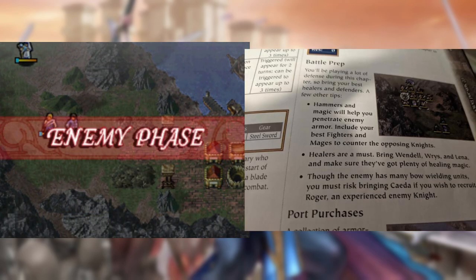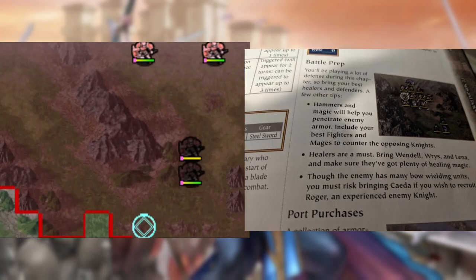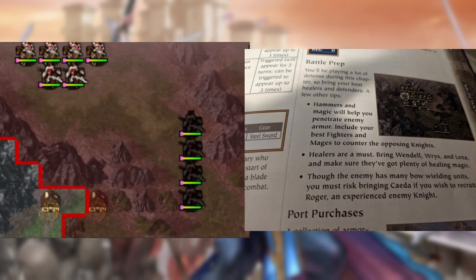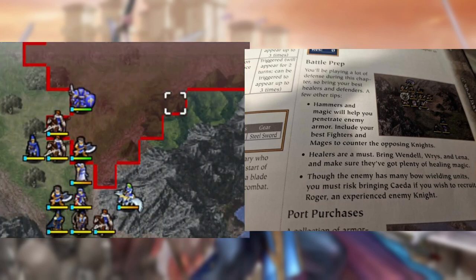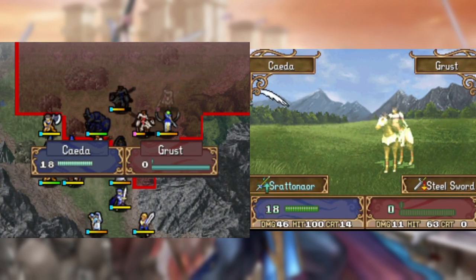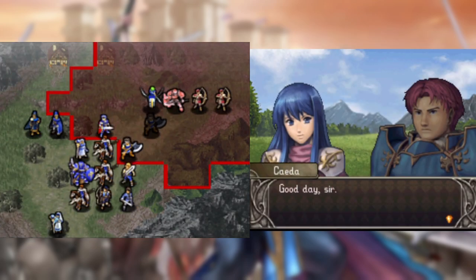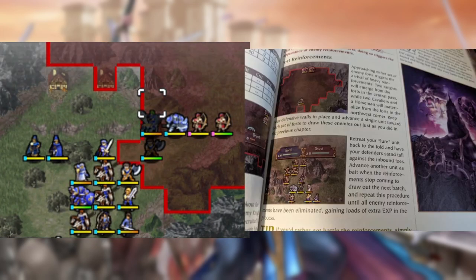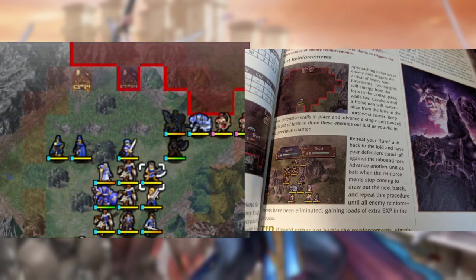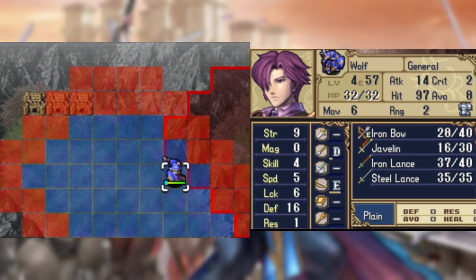The prep tips for this chapter are interesting, since they recommend bringing all three healers even though that's entirely unneeded, and telling you that bringing Seda is a risk because of all the archers, even though she has plenty of space to avoid them. I'm easily able to get through the enemy camps quickly because of the Baa and get Roger. However, the chapter isn't done yet, since it does advise spawning the reinforcements if you want EXP, and since Wolf is the only one who can reasonably tank all of those guys, I sent him to the fore.